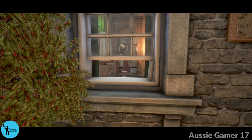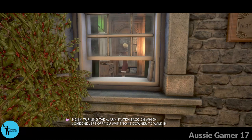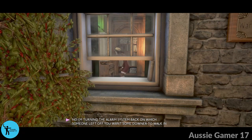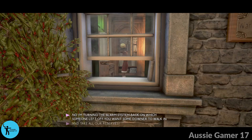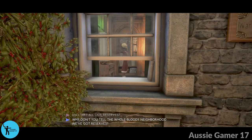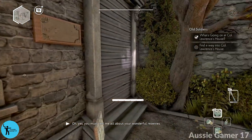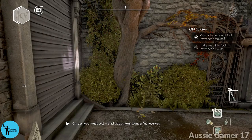Overhearing the dialogue at the window: 'Are you eating his porridge?' 'No, I'm turning the alarm system back on, which someone left off. You want a Downer to walk in and take all our reserves?' 'Oh, reserves!' 'No, no, everybody just me — tell me about your wonderful reserves.'